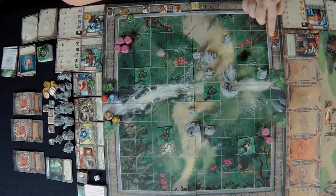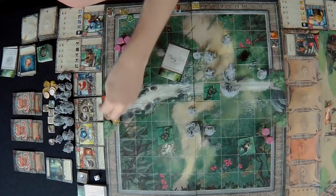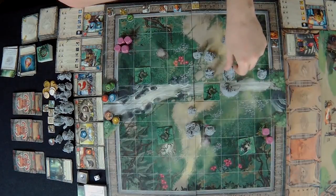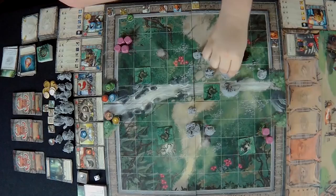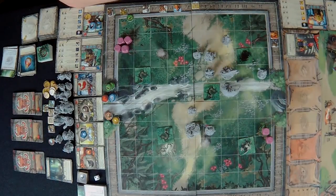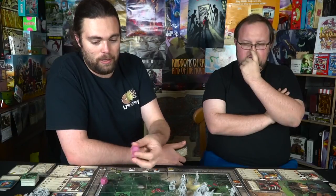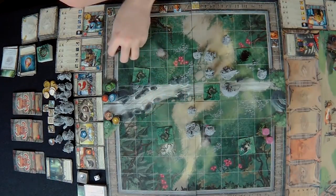The daemon wretch activates again — minus two speed and goes after the enemy with the lowest HP. He does a careful advance with range three, then attacks. Three base damage and three dice — five total magical, and after defense I take three. The daemon wretch is now near dead so we decide to finish him off.